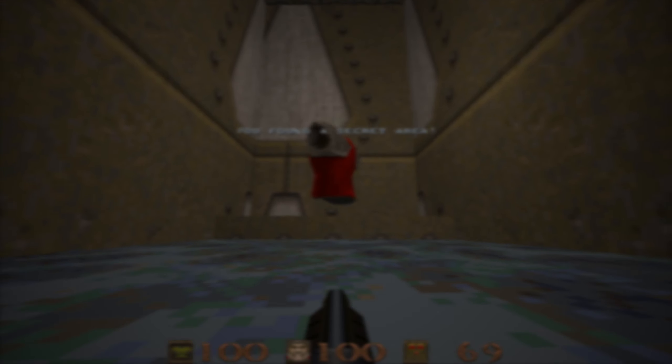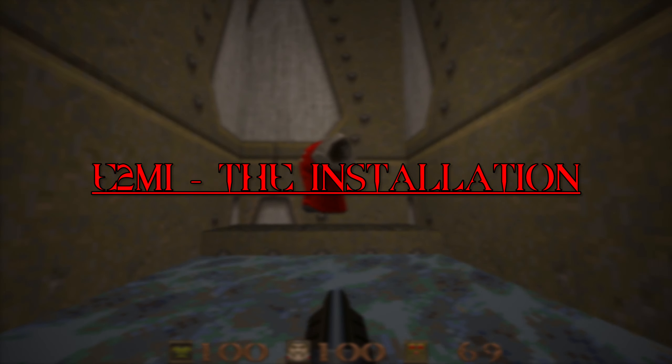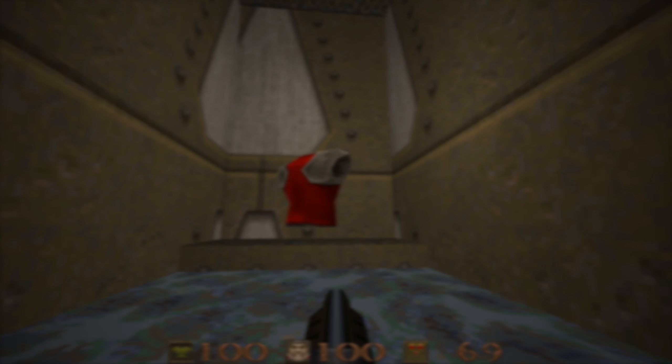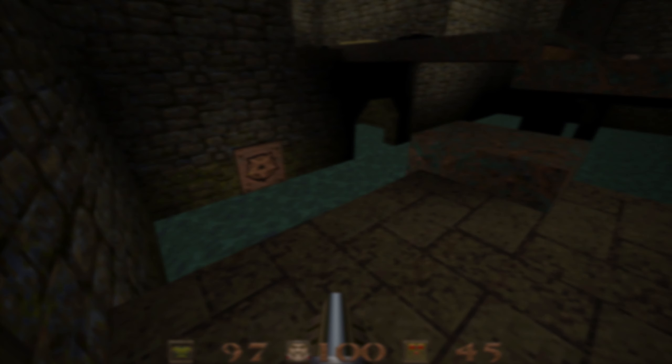The Red Armor, very often found in secret areas and making its first appearance in the opening level of Episode 2, affords the player the highest degree of defense, absorbing 80% of incoming damage.